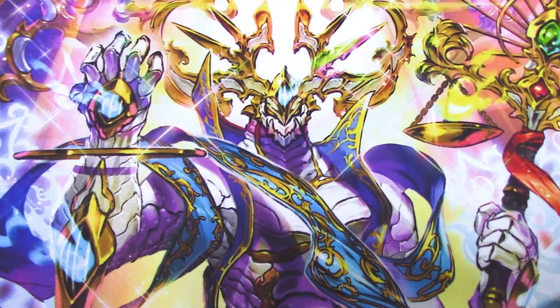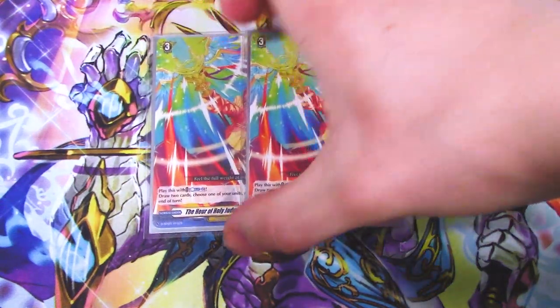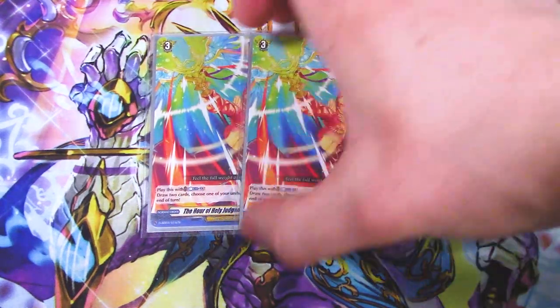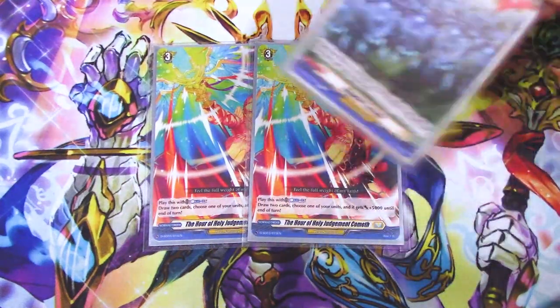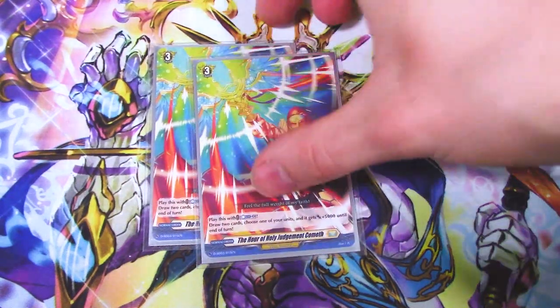Next up for the last of the grade three orders, I'm only running two copies of The Hour of Holy Judgment Cometh. It's Counter Blast 2, draw two cards, choose one unit and it gets 5k. It's a good supplement to Aiden if you don't have Aiden in hand. I just feel like two works fine because you are going to be drawing a lot and you can just call down Aiden to get the skill off — they're essentially almost the same cost at Counter Blast 2. If you don't want to run Hopeful Tostowed, you can drop that and run more of this or another grade three of your choosing.